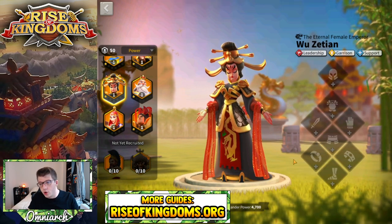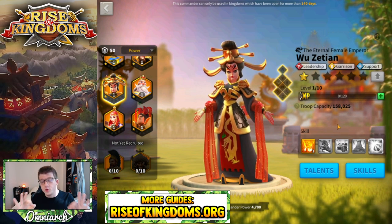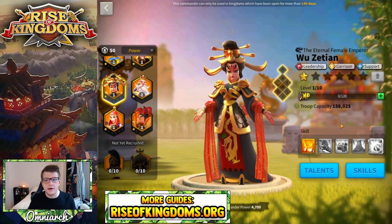If your equipment is all infantry, obviously you'd prefer to have all infantry in Wu Zetian's flag. But it is especially worth noting that she does not care what troop type you have, and because of that she's super powerful in a lot of scenarios.